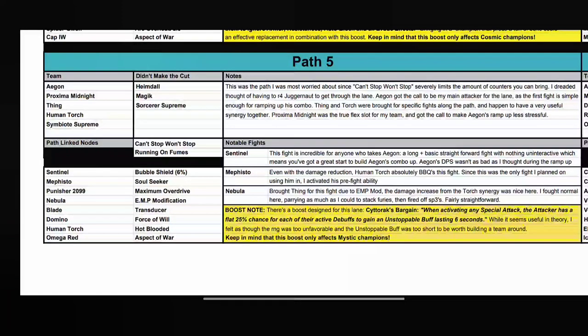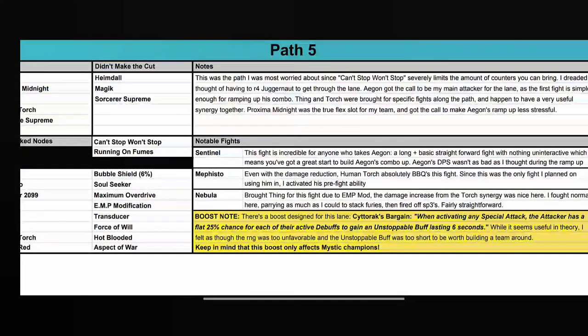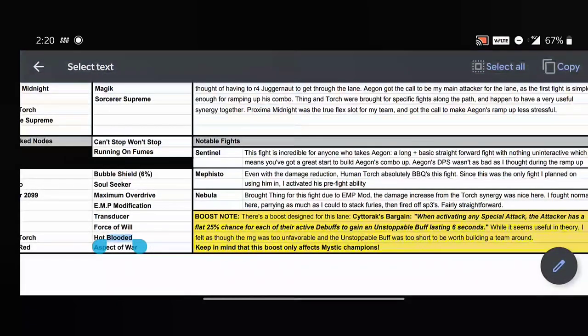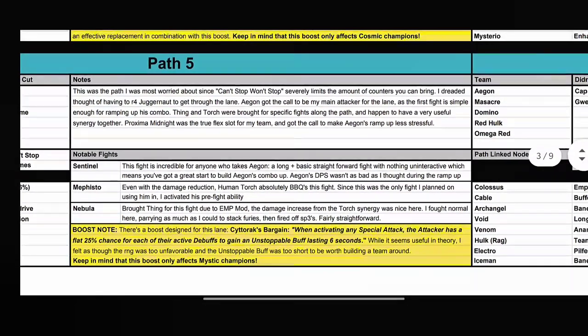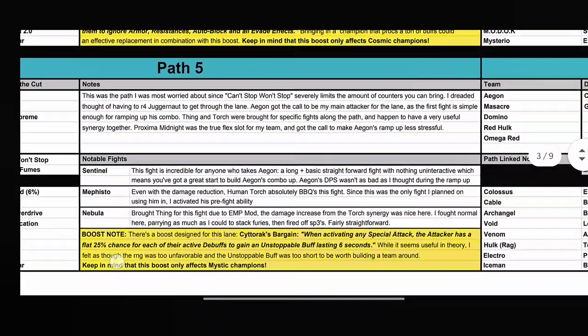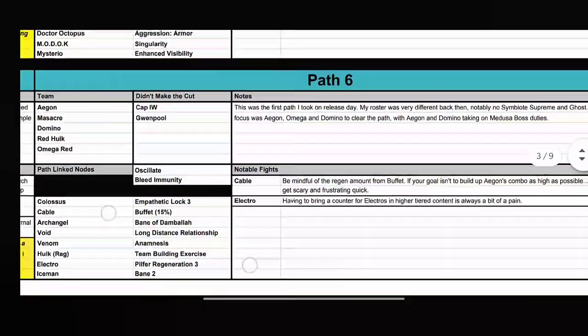The notable fights are Sentinel, Mephisto, and Nebula. For Sentinel, if you have Aegon he's a long fight to build up. Mephisto — Human Torch can melt him; many champions work, just make sure you have counter-time and don't take too much Incinerate damage. For Nebula's EMP Mod node: first you get charges, then whenever the opponent uses a Special Attack you receive Shock. Use Shock immune characters, or Corvus — it's passive Shock. Electro can also do interesting things there.